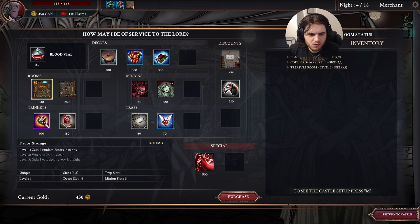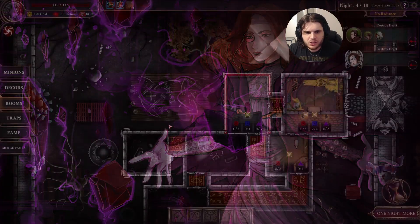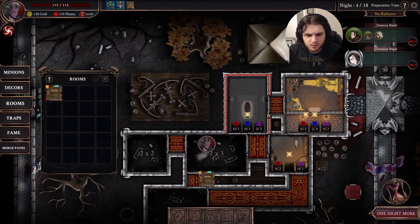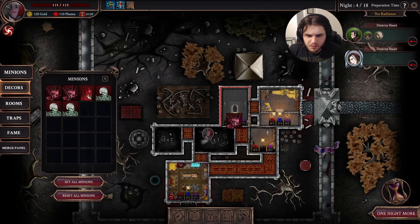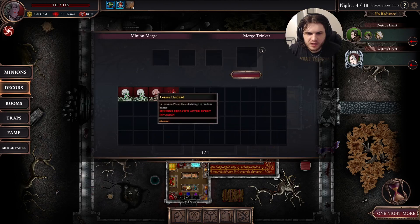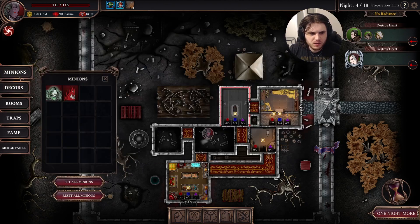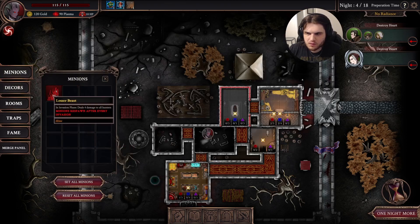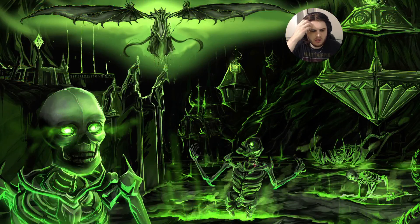This is a 3x3 room. We have no traps but we have some minions being placed. We can actually merge minions like this — I'll just do that just to show. They're all coming from the right here, so let's go. This will be no problem now. We're pretty strong.